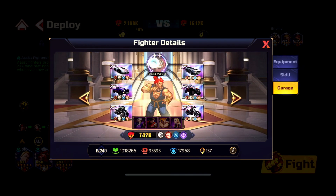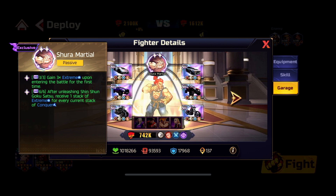His garage cards are very good — one of the best utility card options. He gains three Extreme stacks upon entering battle from the start, which is broken: from the very beginning he has max stacks and can one-shot people. A second card grants that after unleashing Chinchon Goku Satsu, he receives one stack of Extreme for every stack of Conqueror — so with three Conqueror stacks you get three Extreme stacks. Very broken. He's top-tier for bossing and PvP. The main downside is B. Zangief uses C2 for stuns and we need him, conflicting with Akuma's C2.